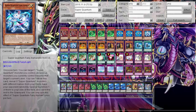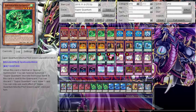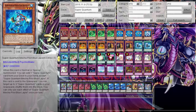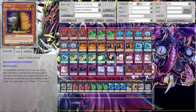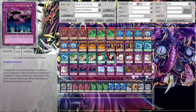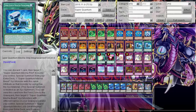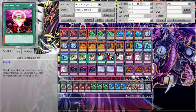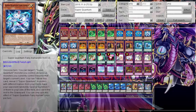Generally I use the second effect where you tribute this card, reveal three Super Quantum monsters of different names, and have your opponent randomly special summon one while the rest go to the graveyard. If I summon Red or Blue through this, the other two hit the graveyard for revival plays. My main play is to summon the Fairy, tribute it off, revive all three layers, and go for the Megazord. This card actually became very viable and helpful.